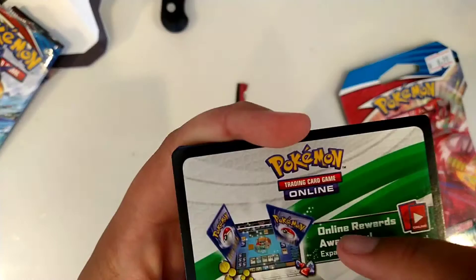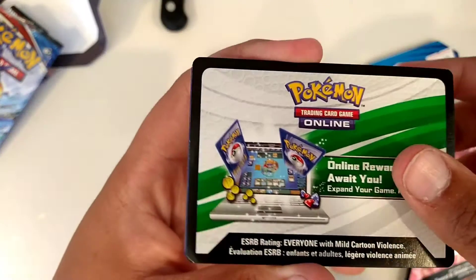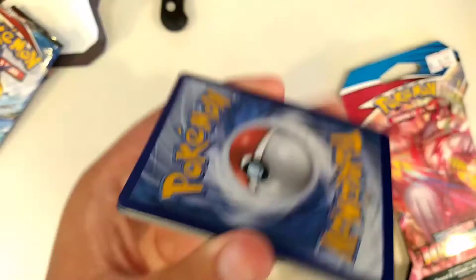It has a white and green thing, so that means that the legendary card is going to be holographic or higher.